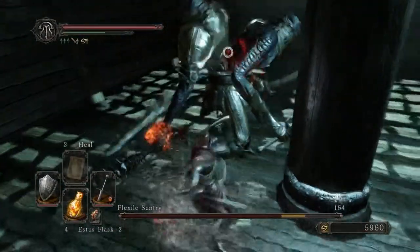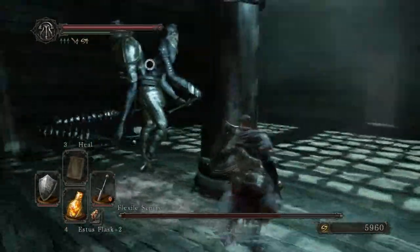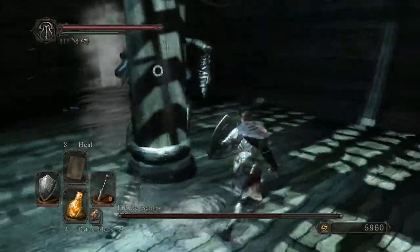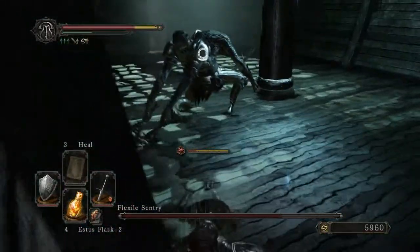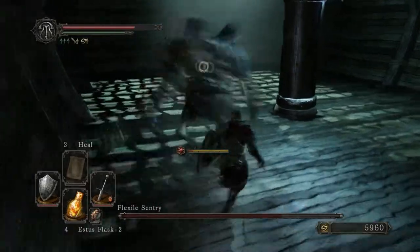As soon as you hit him, it's on. He's going to be doing all kinds of attacks. So you want to throw up your shield block, move around him, move clockwise or counterclockwise — just get around him.